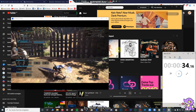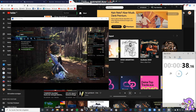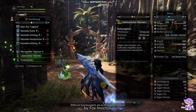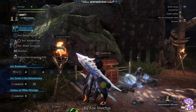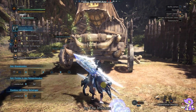So Elemental Acceleration also works on elemental Switch Axes — and that is pretty damn cool. That means the skill also works on weapons where the element is not hidden. That's very cool. So I'll do some more experimental things — see you later.